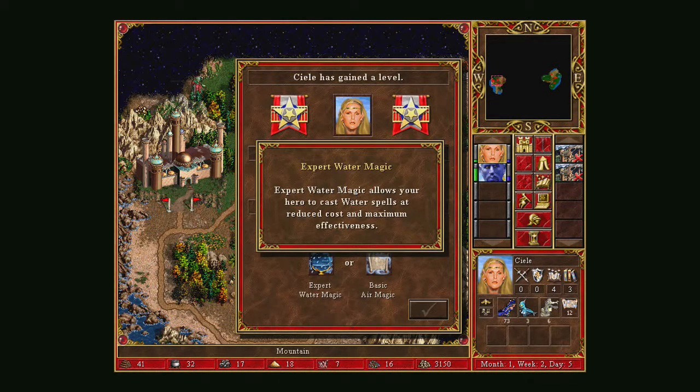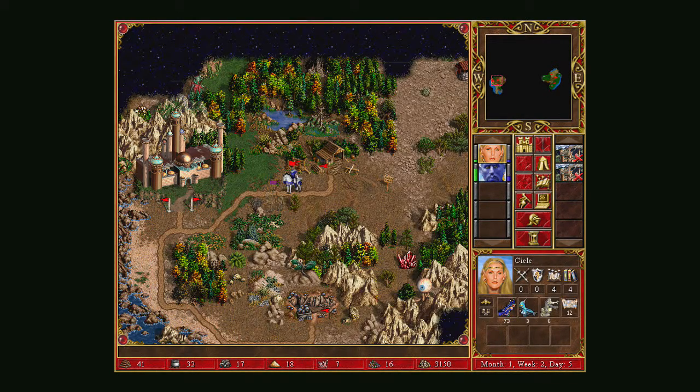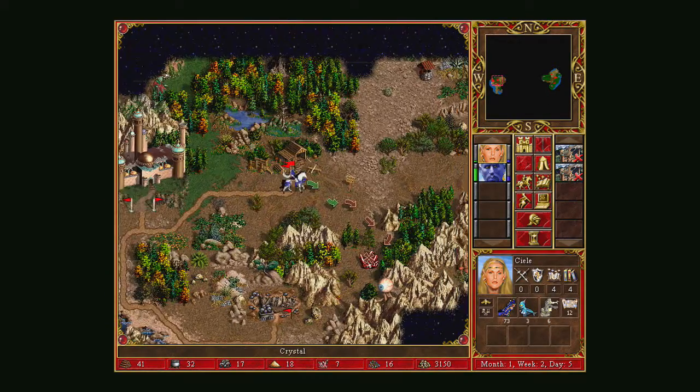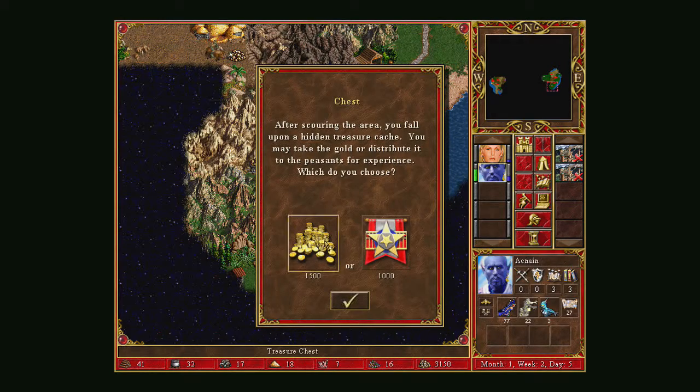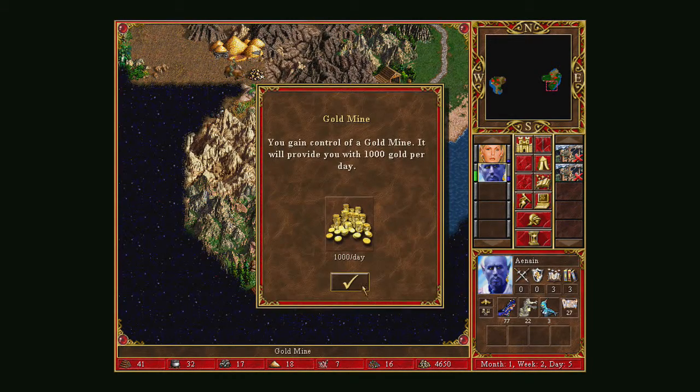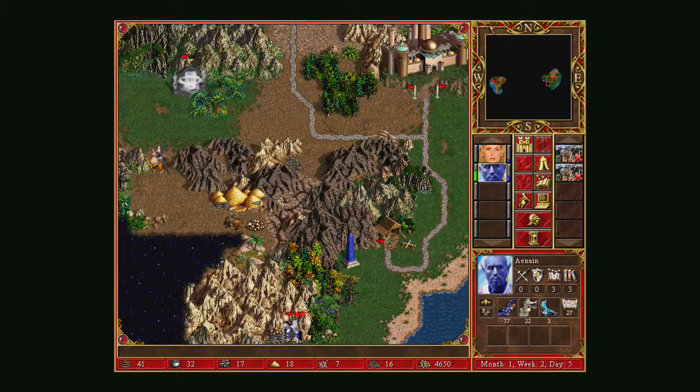That's perfect timing as I can also upgrade one of the castles. We'll get the Expert Water Magic — this will make my water spells incredibly good. We've now got one powerful spell cast here. Let's go and get these crystals and then we can push to win.